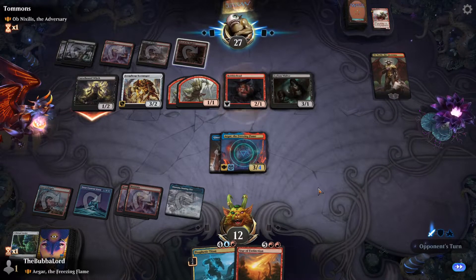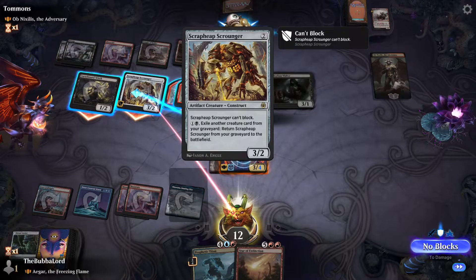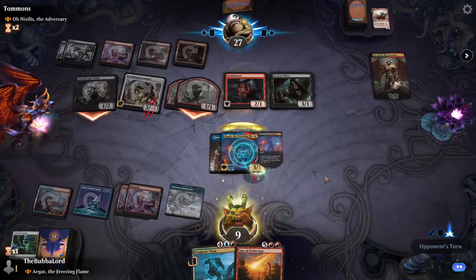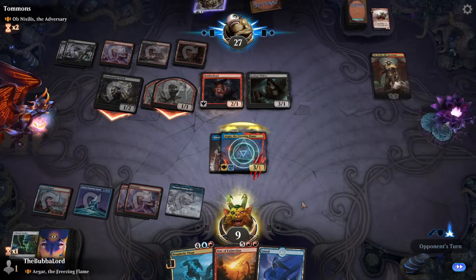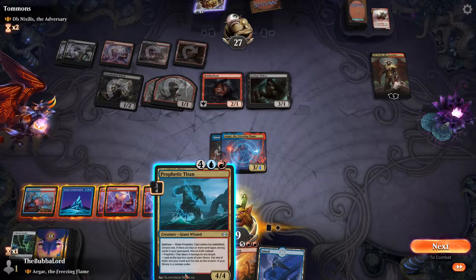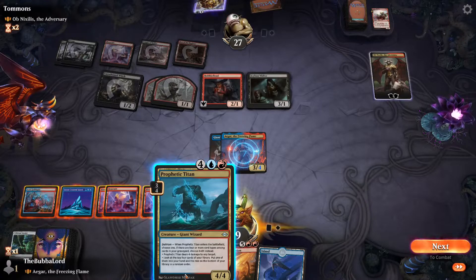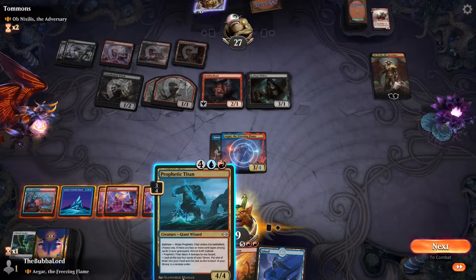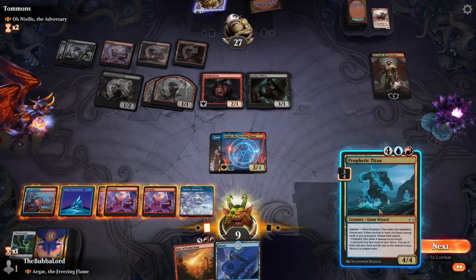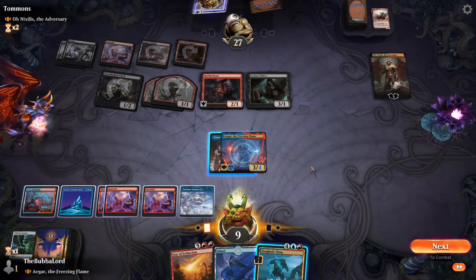We can draw a card like this. We'll have a giant wizard come in — and we can either search our library or do four damage to any target. Feels like we should do that. How close are they to being able... well, if we Star of Extinction next turn, we just need to get rid of some of the stuff on their board.